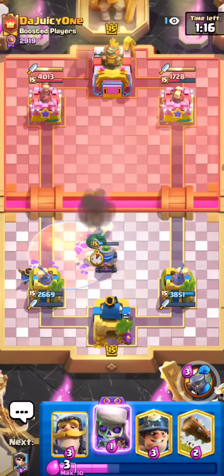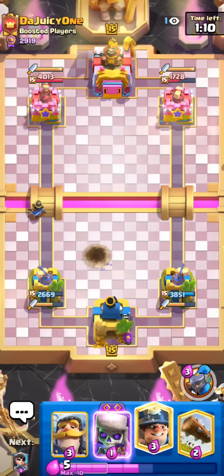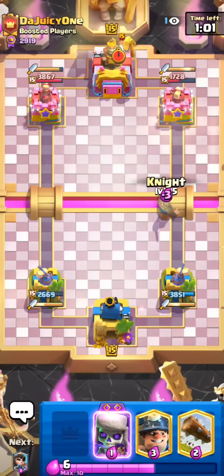Yeah, we're playing so well right now. It's so satisfying to defend a Lava Loon push perfectly. A lot of the time with this deck you just want to play your Princess at the bridge — you don't even need to defend too much with it. You have other cards to defend well, but Princess is mainly just to get tower chip damage.